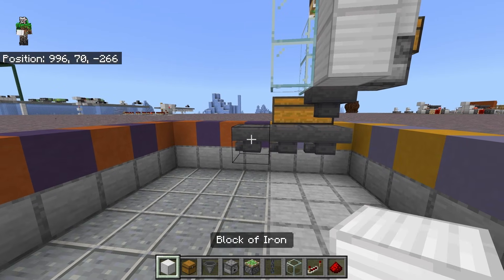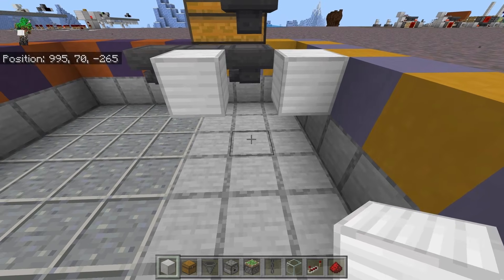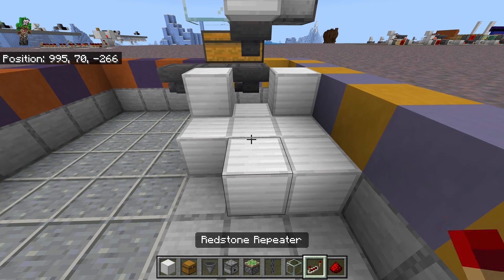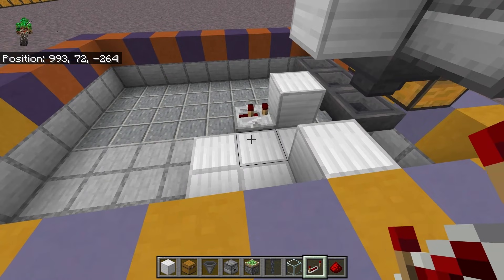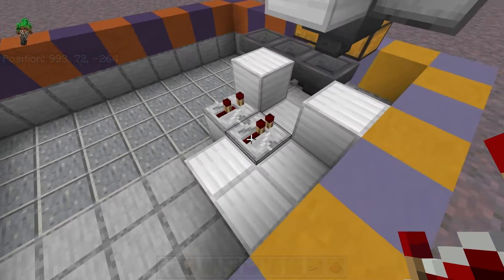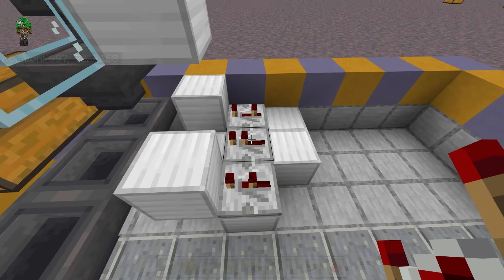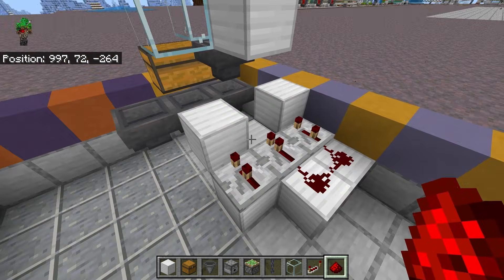Then next to this middle hopper we're going to place a solid block, then a solid block over there and diagonally down in between the two. Then we're going to place more solid blocks in this pattern, and place a repeater right here on a two tick delay — so poke that repeater one time. Then place a repeater next to it with no extra delay, and then another repeater next to that on a three tick delay — so poke that one two times. Then place three dust in the holes like so.